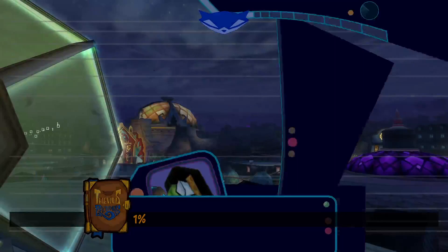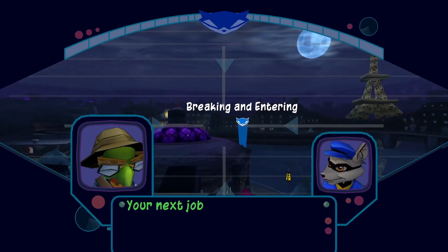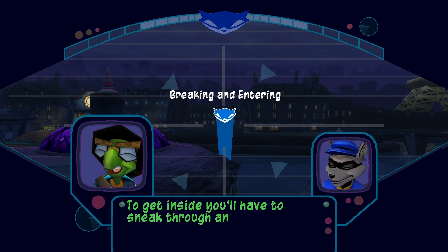Nice work Sly. I'm downloading from Dimitri's mainframe as we speak. All in a night's work. So where do we go from here? Your next job is to break into the nightclub and take some reconnaissance photos of the clockwork tail feathers. To get inside, you'll have to sneak through an old wine cellar beneath town.